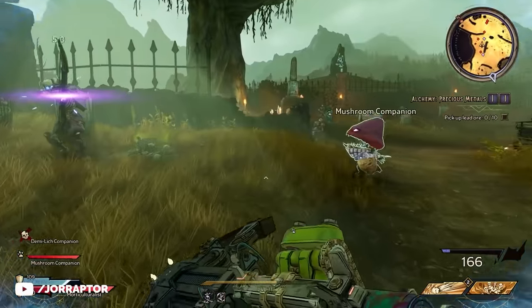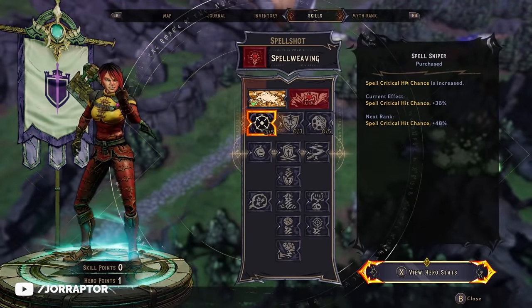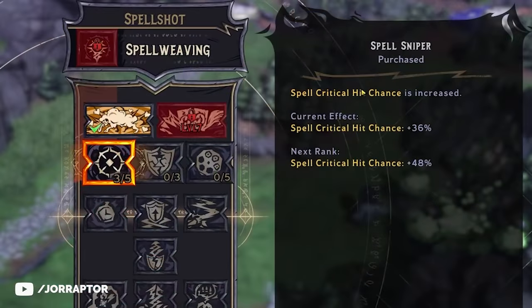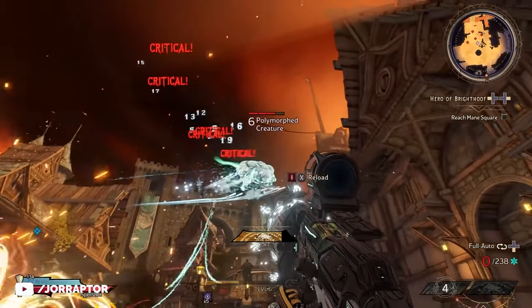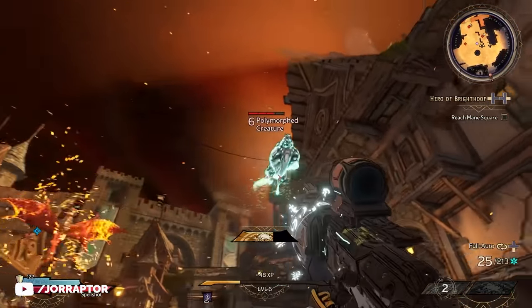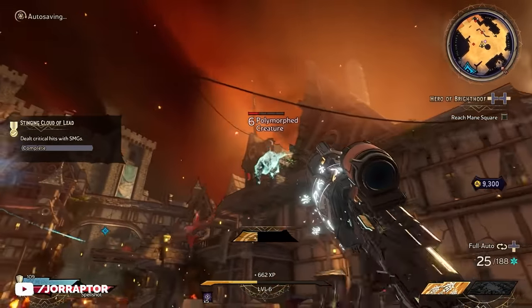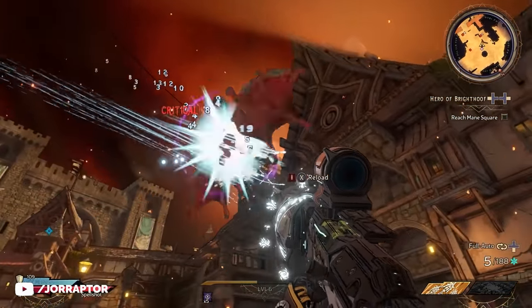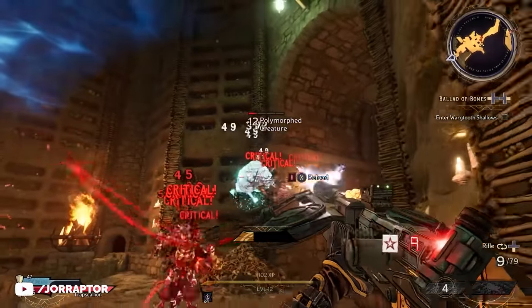Every class in Wonderlands has two action skills. You start out with one, and then at level 7, very early on, you can use your second one. The Spellshot starts with Polymorph, which turns an enemy of your choice into a floating sheep for a pretty long time. I was actually surprised by the duration of this spell, so it's totally smart to use this on badass enemies, so you basically get a free kill without them being able to do anything back.